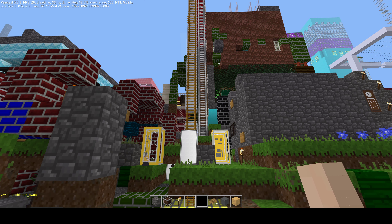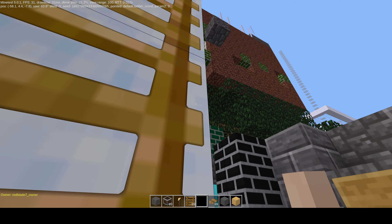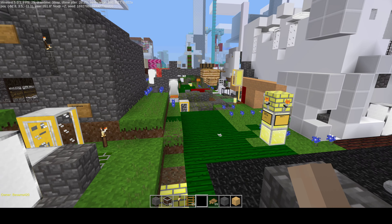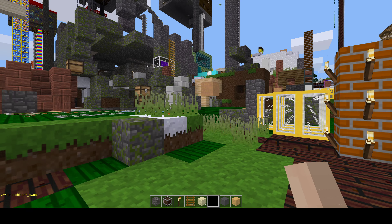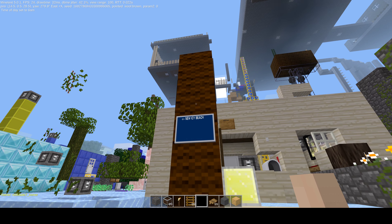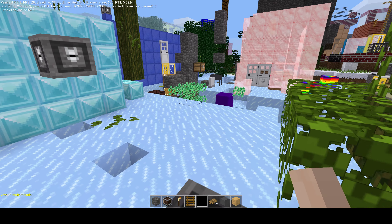Now, there are a lot of things down there — a pirate ship, a rocket. We'll do the rocket in this episode. Now, this here is New Icy Beach. The reason it's called New Icy Beach is because there was an old Icy Beach on the previous server, the Terrarium.